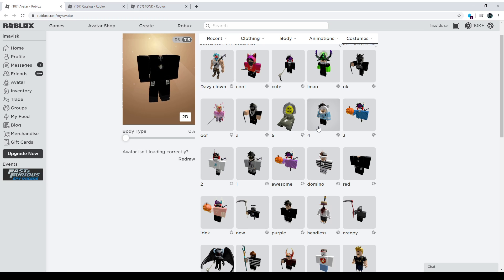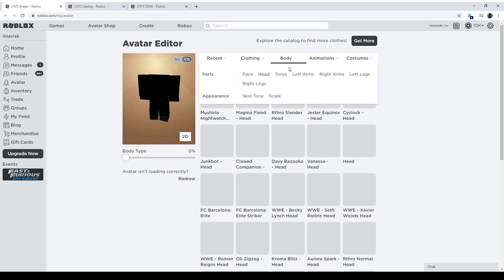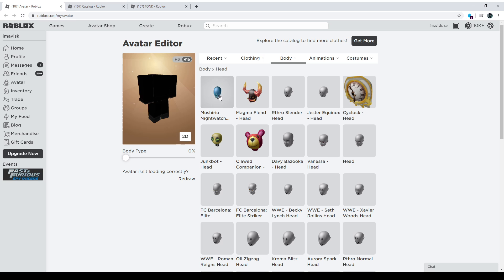Links are all in the description down below if you want to copy this and follow along. Let's start out with the head first, because all we need from the Mushroom Man is the head — which probably sounds pretty sad, but hey.